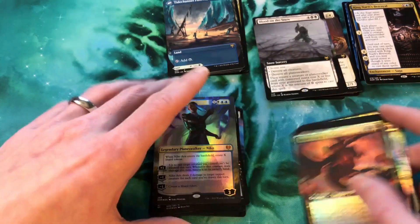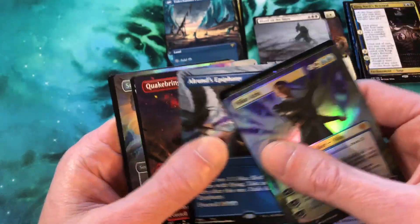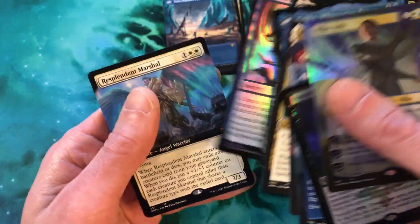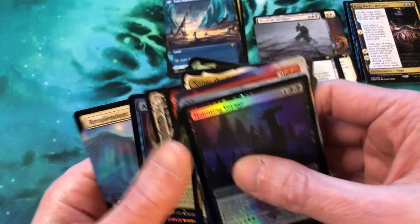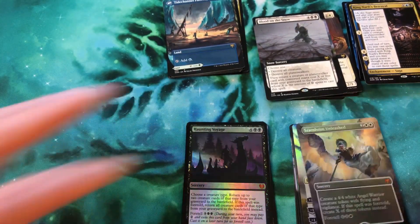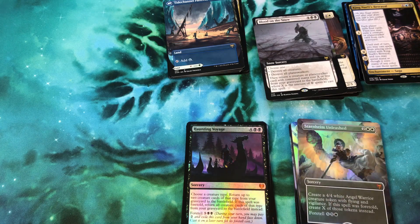Let's count the mythics: one, two, three, four, five, six, seven, eight, nine, ten, eleven, twelve mythics in this box! Twelve mythics — including borderless extended foils. And our extended art foils: one, two, three, four, five, six, seven, eight, nine — nine total. This box was absolutely nuts. I really hope you enjoyed this one. If you watched the whole video, take two seconds and hit that subscribe button. Talk to you soon!